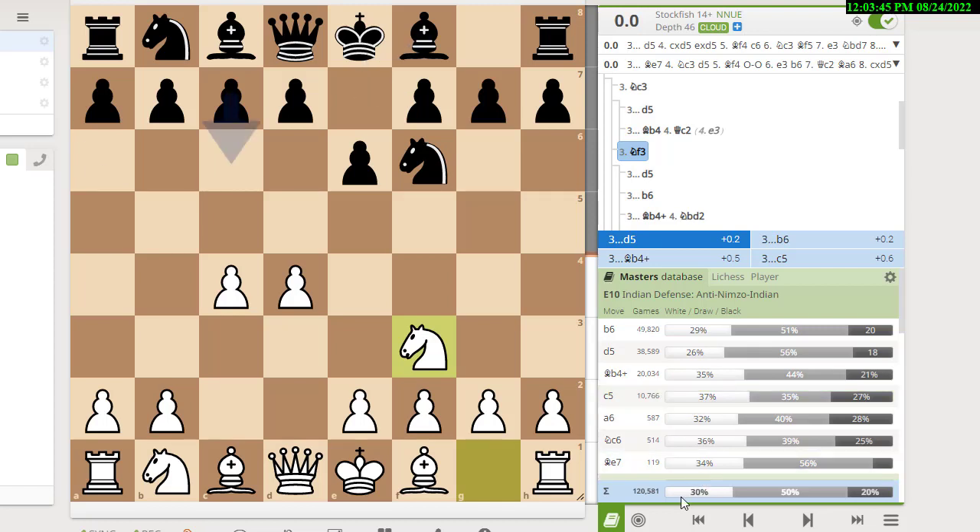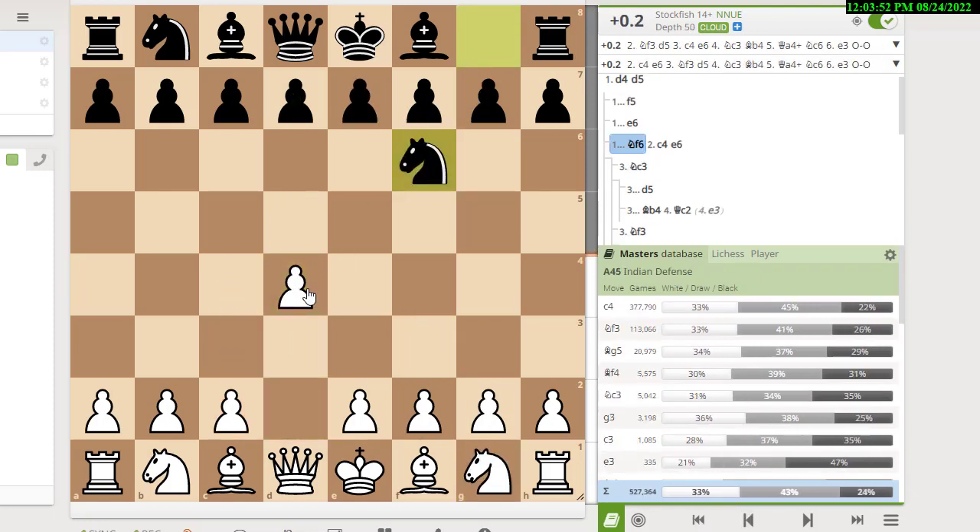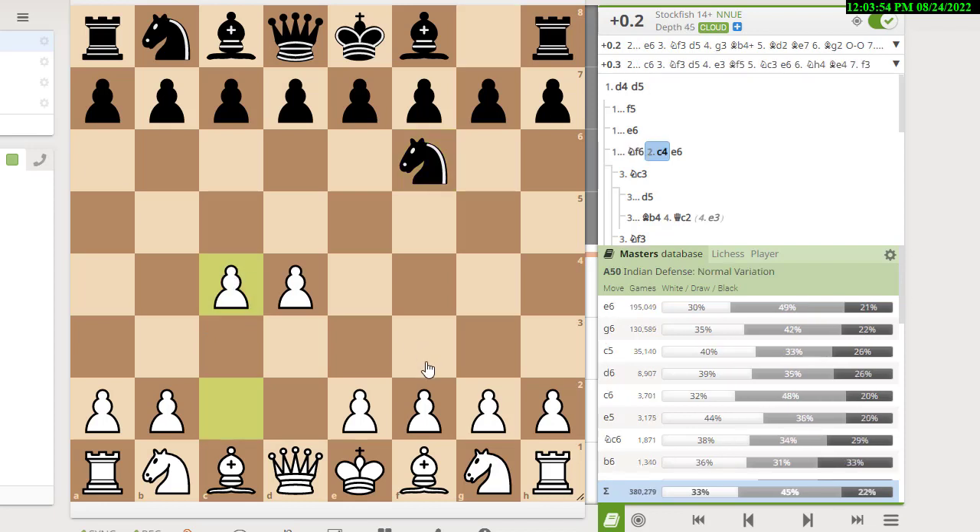That covers the e6 lines. But what about after d4, knight f6, c4, if black doesn't play e6? After c4, the sixth most common line is e5 — that's the Budapest Gambit. Howard Stern used to play this for black. Some people play it, but it's not the kind of move you're going to worry about. This goes in the filing drawer with the Albin Countergambit and the Chigorin Defense — things you'll learn after the main lines.